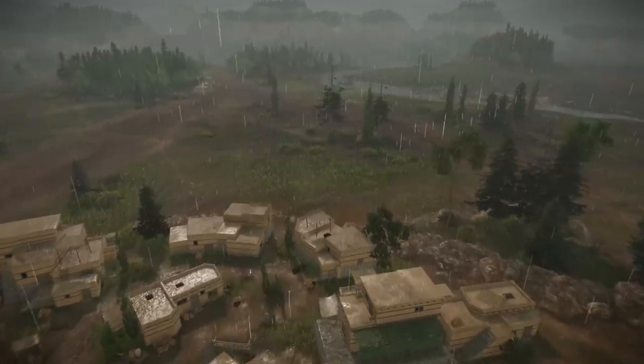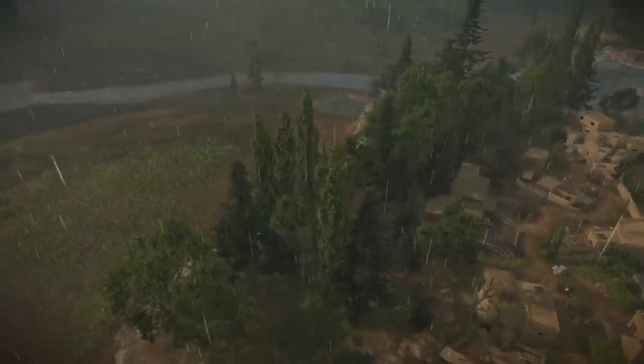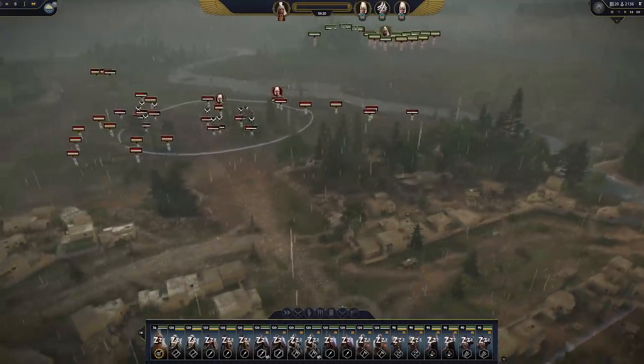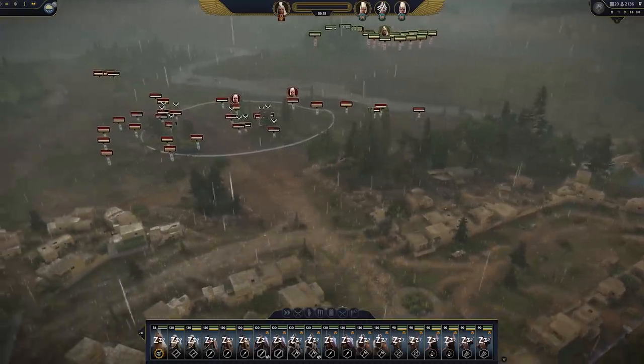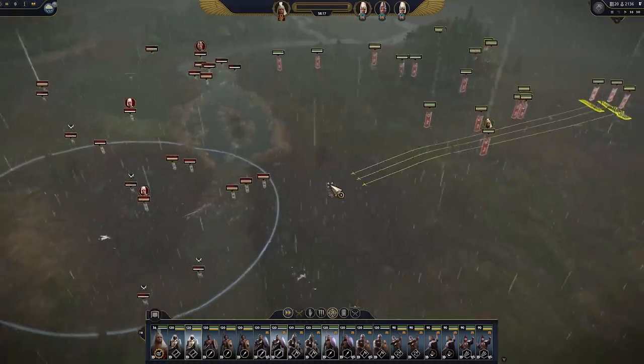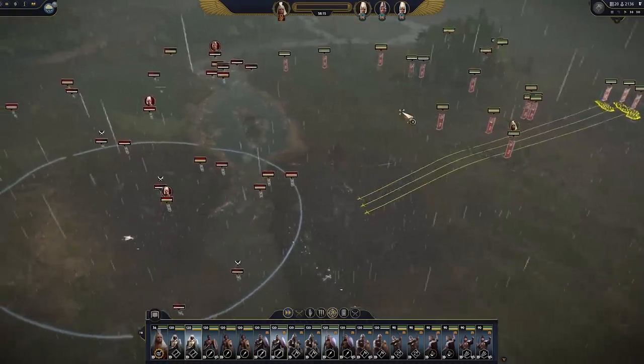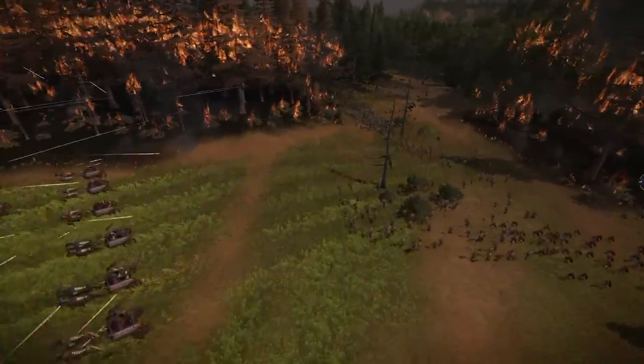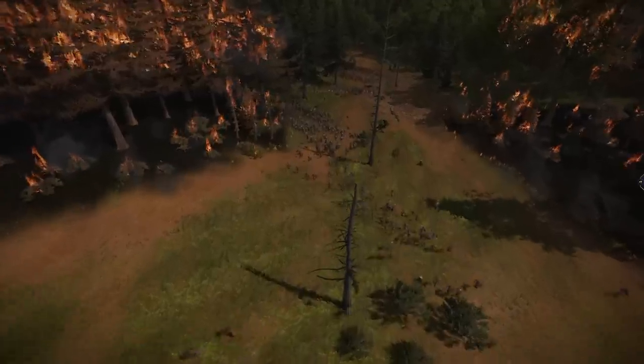Speaking of numerical superiority, the AI should be sallying out from their settlements less often if they are faced with a stronger enemy force. Sometimes it's a valid strategy, but some generals have been a bit too gung-ho. We installed heat-sense.exe and the AI will now identify fire as dangerous, so they'll avoid it better.